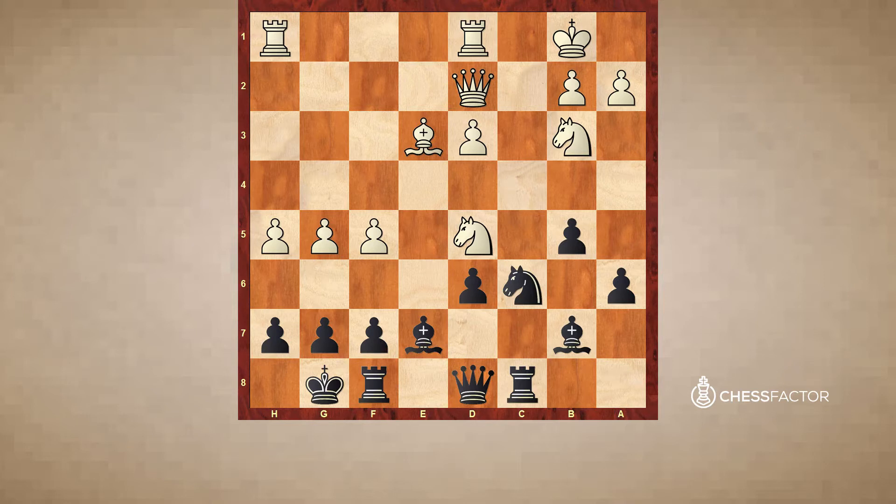This first position is taken from the game Clouds Hernandez, and we can see that white made a huge progress on the kingside. We can see there are dangerous pawns h5, g5, and f5, and this monster knight on d5. White is ready to open up the position on the kingside and to come up with a direct attack against the king.